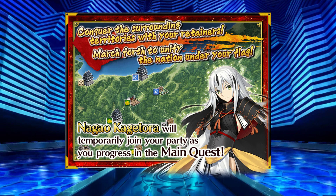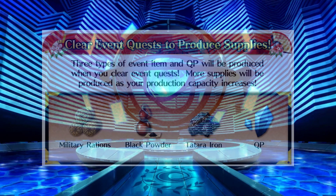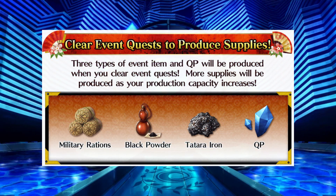As you go through the event's main story, there will be a total of 4 SQ provided as quest clear rewards. In order to progress through this event, a number of special resources will be needed to unlock certain sections of the story, along with various other quests. There are three of these resource supplies produced as you complete event quests: military rations, black powder, and tatara iron. Note that QP will also be produced as quests are cleared, so this event provides an opportunity to stock back up on QP if you are running low.